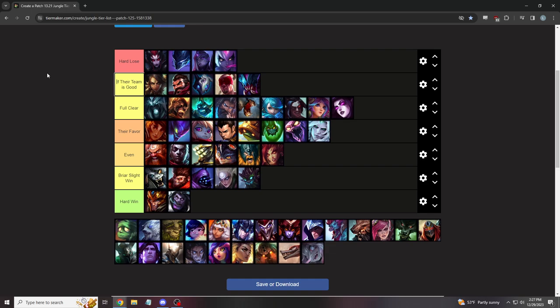Evelynn is a hard lose. The matchup itself is fine when you're both visible, but the moment she gets invis she pressures all three of your lanes and there's nothing you can do. Most of the time people aren't pink warding — they're just fighting and yelling at you to gank while being terrible mentally and feeding her. I ban her every game. The way she warps the game by pressuring everywhere at all times is just not fair — needs to be reworked ASAP.